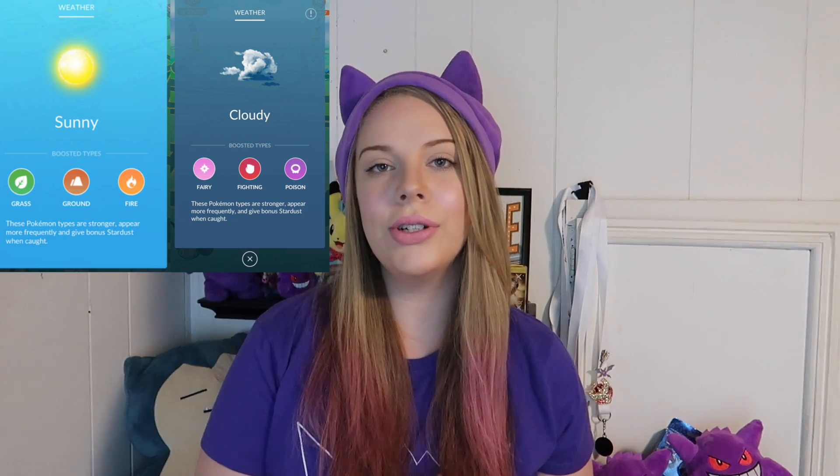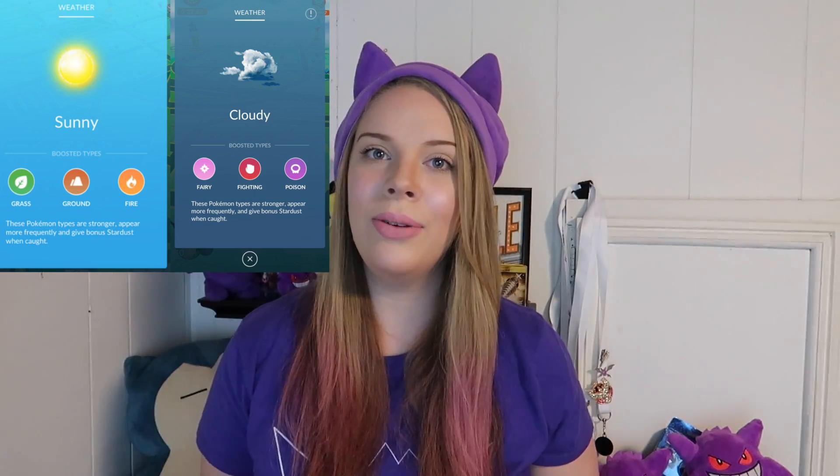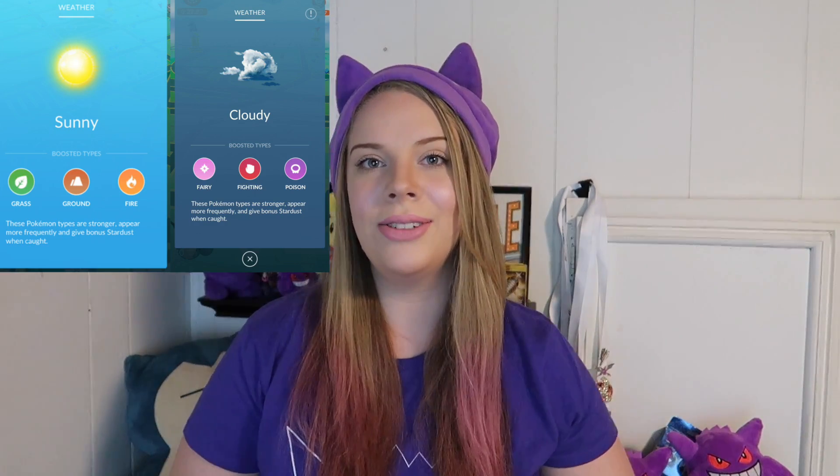One way to get a little bit more damage onto Dialga is to pay attention to the weather. If you have sunny weather, you can use your Ground type Pokemon and they'll put out more damage onto Dialga. Same thing with cloudy weather for the Fighting type. So before you go into a raid, check the weather and that can help you pick your counters.